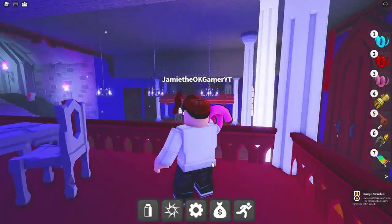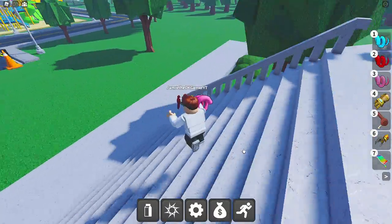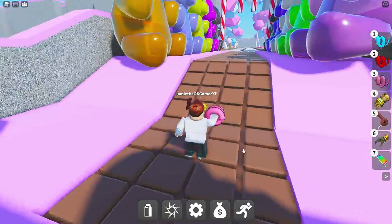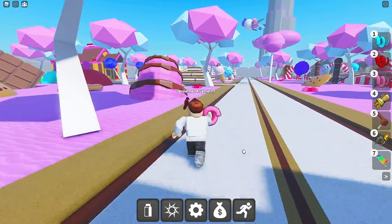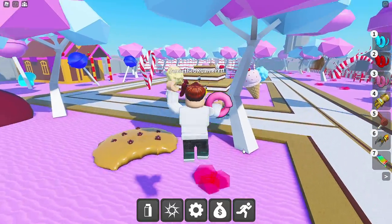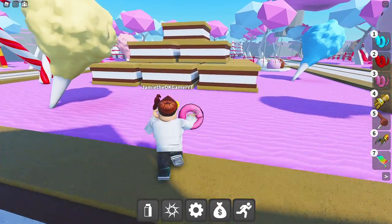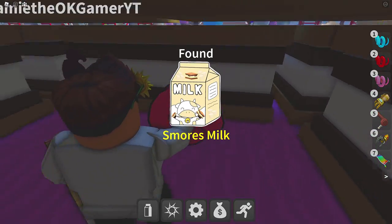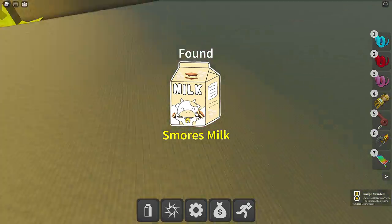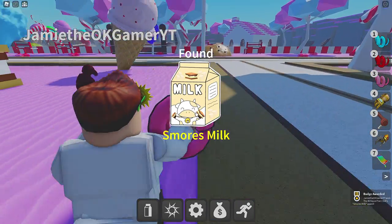We're going to Candyland next because I want some s'mores — and s'mores are absolutely delicious. S'mores milk especially, I should say. I mean, this is my favorite — I just want to be here all the time. Go on through here — boom, there we go. We got s'mores milk. So good.